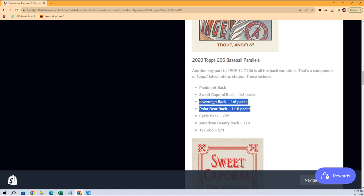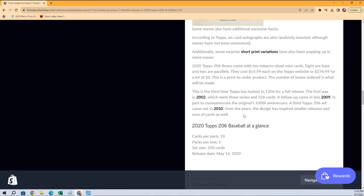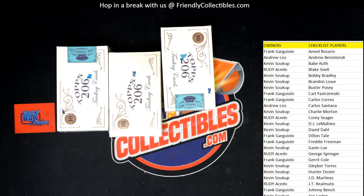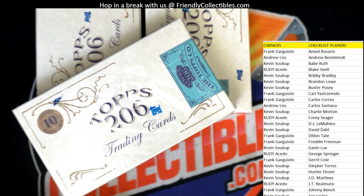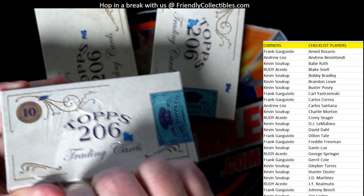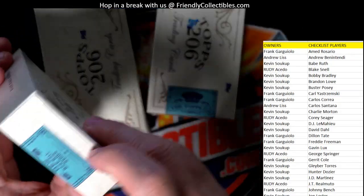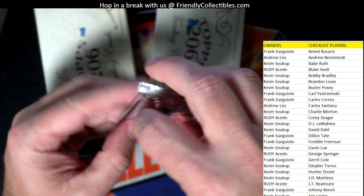Some of these backs are more rare — the Polar Bear and Sovereign backs are a little more rare and are numbered. That's kind of what we're looking for, along with some randomly inserted autographs. It's fun looking at it. Let's see if we can pull one of those numbered backs out of here. Let me get better lighting — turn this overhead off. There we go, much better lighting. Let's get this first pack — little tobacco pack.